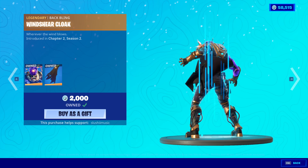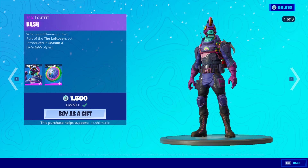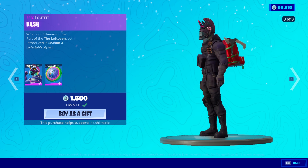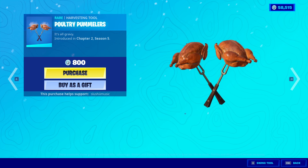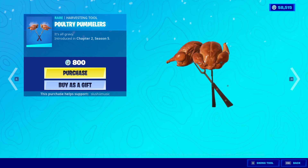We have the Cyclos skin back with the back bling Windshear Cloak. We have the Bash skin back with a few added styles here. Back bling is the Llamacorn Shield. The Poultry Pummlers - gross. You know we're buying it.